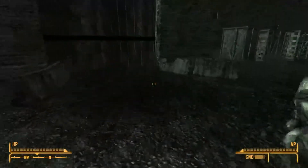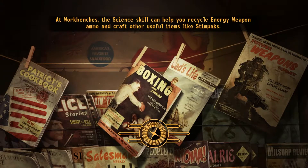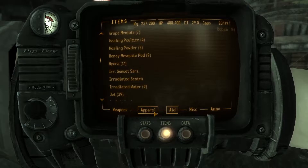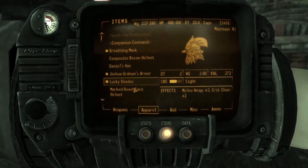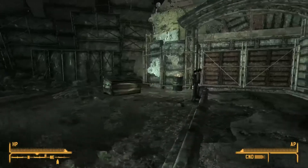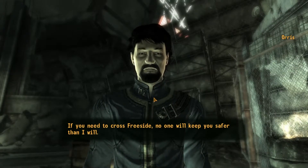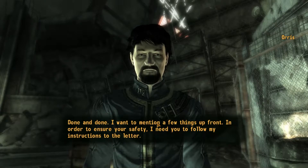Let's go because I think we can sort out G.I. Blues right now, or at least part of it. My barter skill is 47, but if I put on this hat it brings my barter up to 52. Perfect. Oris, my good man - if you need to cross Freeside, no one will keep you safer than I will. How much for your services? 200 caps. Done and done.